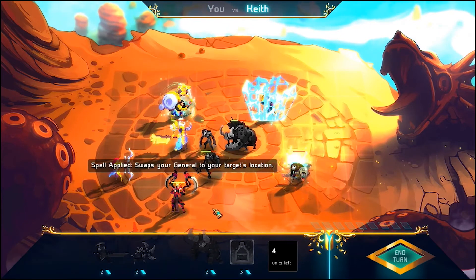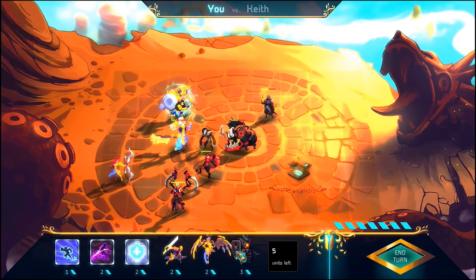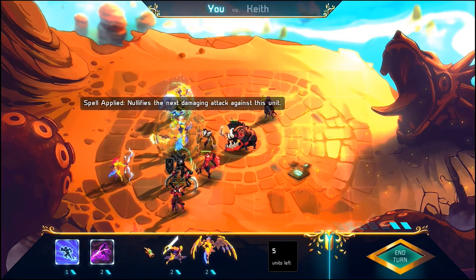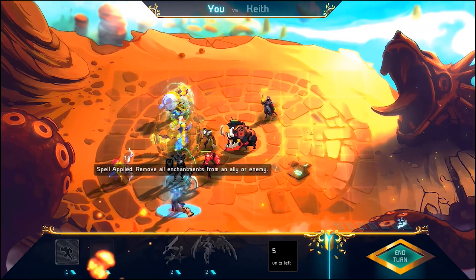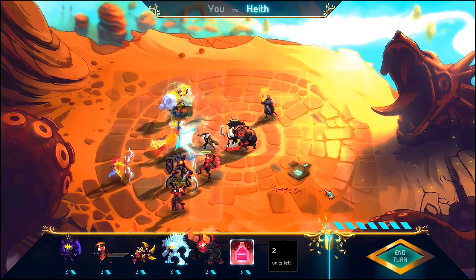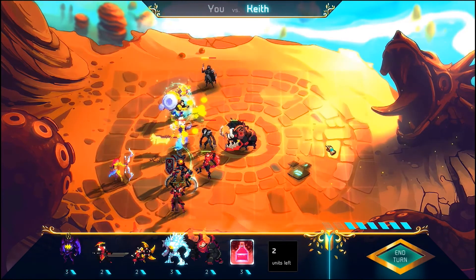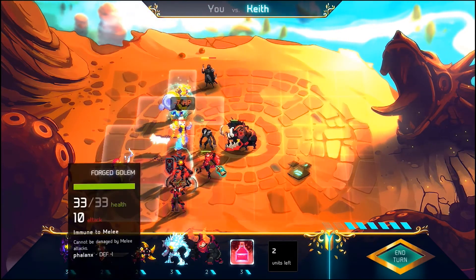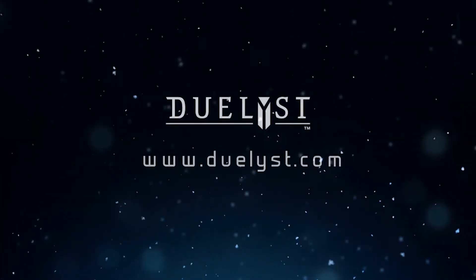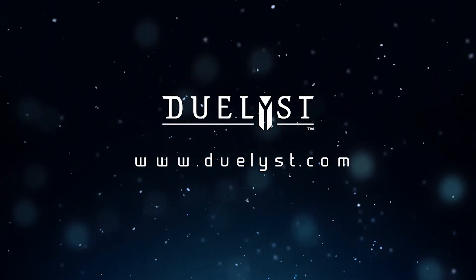I will put links to the Kickstarter in the description below, and also in a little annotation on the screen as usual. If you want to know more about it, you should check out the Kickstarter anyway — it's got some great concept art on there, some gameplay videos, and some descriptions of some of the units, spells, and abilities. And if you go right down to the bottom of the Kickstarter page, you can see a huge list of different rewards for the different pledge tiers, and even the very basic core game rules and mechanics. Thanks a lot for watching, guys. This is Duelist by Counterplay Games. Go and check them out on Kickstarter. Goodbye for now.